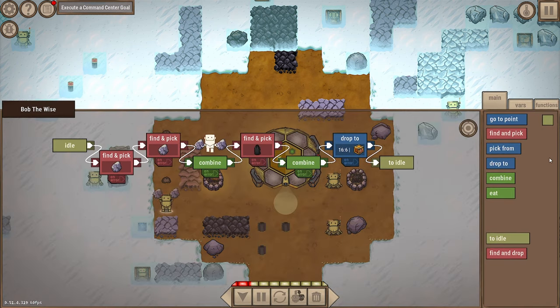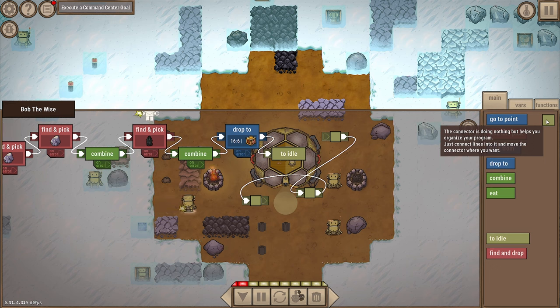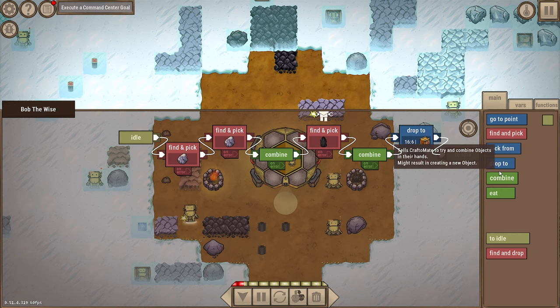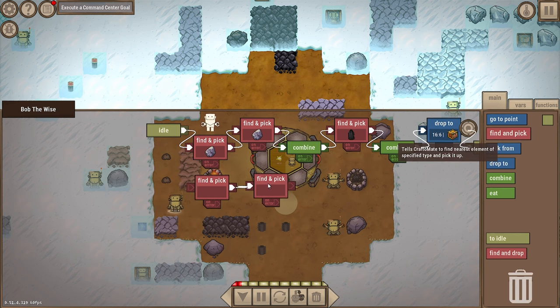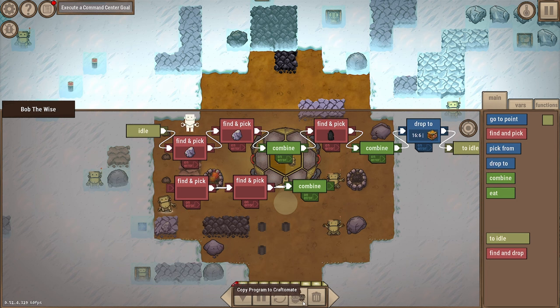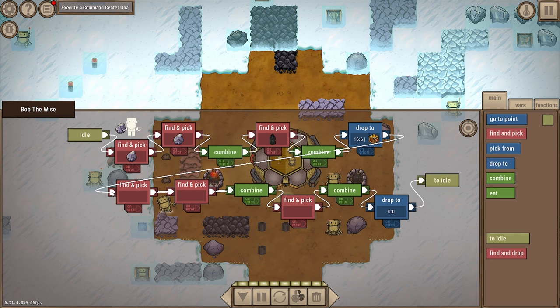Let's take a bot and set up a new system. I kind of wish I could copy and paste code. Oh wait - 'copy program to craft-a-mate.' I'll just build it manually: find and pick, combine, drop to, then change the target. I want you to find stone, combine it with coal, drop it over here, go to idle, and continue the process. Go.